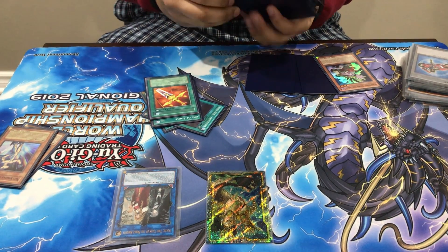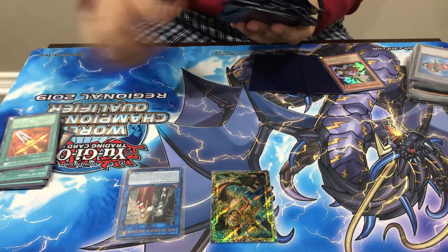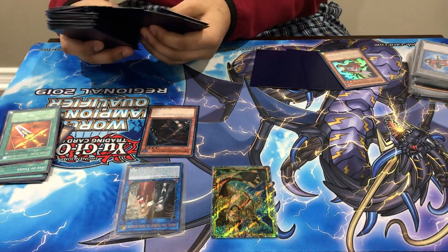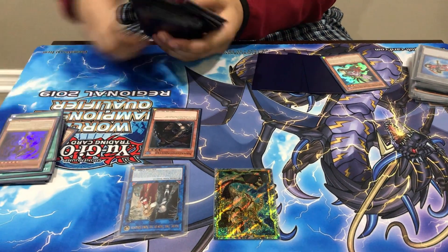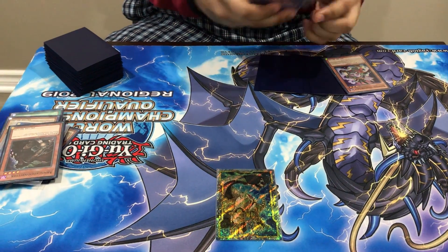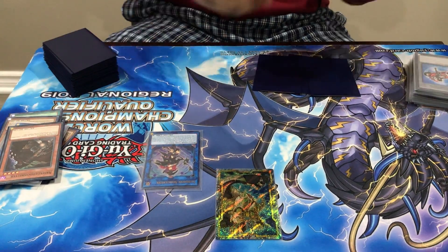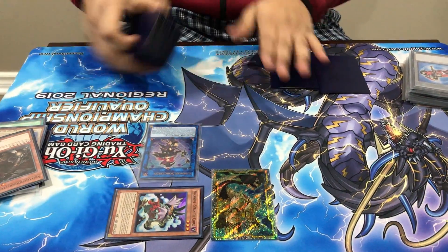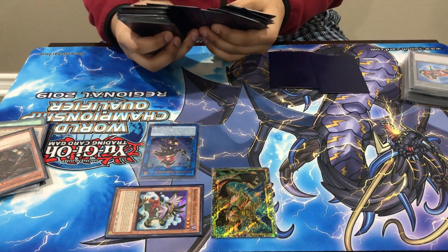You dump that and summon the standard Armageddon Knight, except this time instead of sending Zephyrus the Elite like you usually do for the combo, you're gonna send Strudel. Then you link these two and go into Summon Sorceress. Summon Sorceress's effect will trigger on summon, giving them Steam the Cloak, and now you use Summon Sorceress's effect to target Steam and bring out Zephyrus the Elite. Its effects are negated but it doesn't even matter at that point.